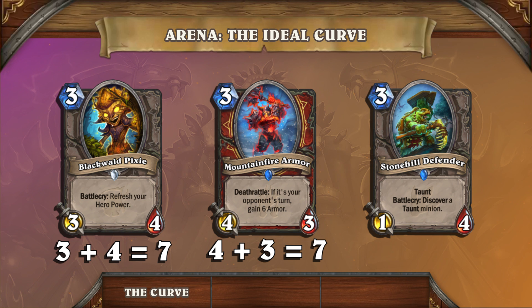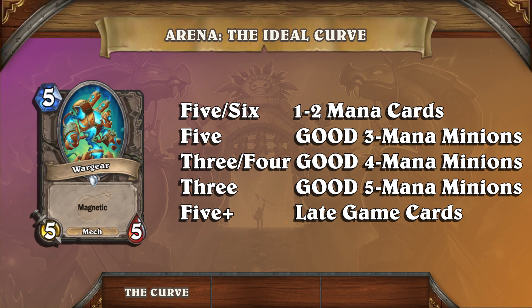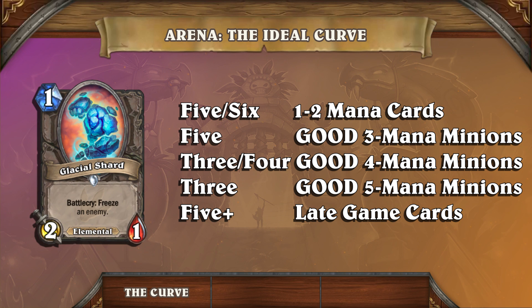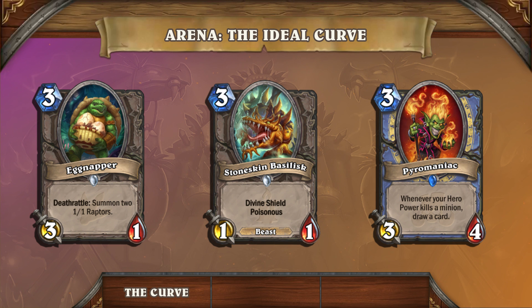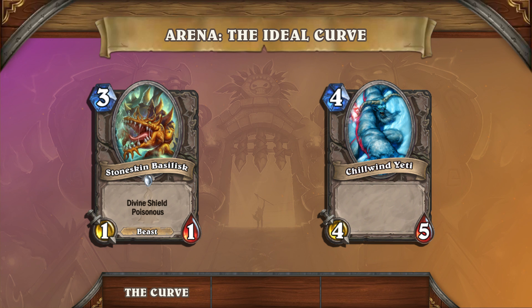Conversely, there's Stonehill Defender — it has a value effect but only provides 1 attack and 5 total stats on the board, making it a poor curve minion. This guideline is by no means inflexible. If you're missing 5-drops, for example, you want more 3-drops — on turn 5, at least you can play a 3-drop plus Hero Power. Likewise, if the draft offered very little 1-2 mana cards, you may want to take more 3-mana cards so you aren't skipping turn 3. There are a lot of strong 3-mana minions in Arena. Most of these 3-drops completely shut down 2-drops and can even trade up to 4-drops. This is why turn 3 is a crucial turn and you absolutely cannot miss it.